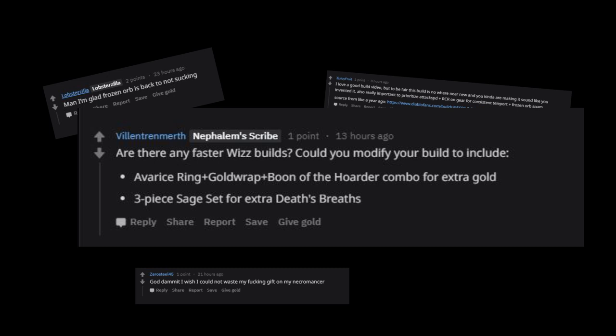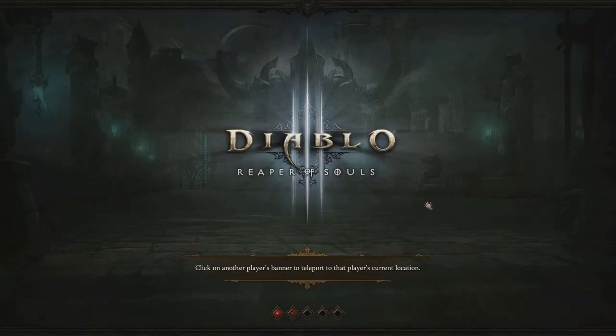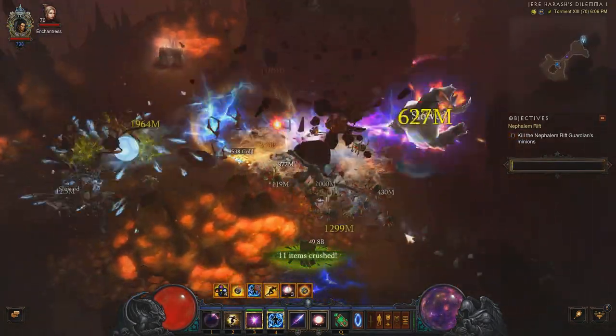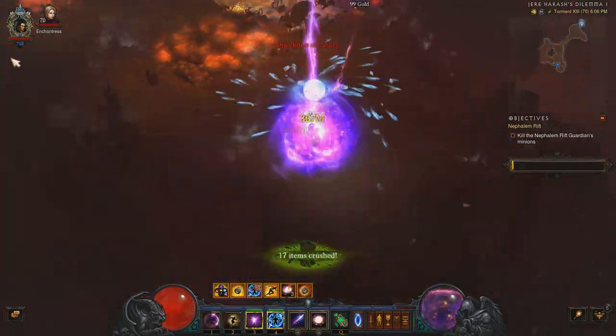And lastly, the purpose of this video: I want to address Villain Trenmurth's post — I think that's how you say your name. 'Are there any faster Wiz builds? Could you modify your build to include Avarice Ring, Gold Wrap, Boon of the Hoarder for extra gold, or a three-piece Sage for extra death breaths?' The short answer is yes, but the purpose of this video is to investigate that further and break down with actual numbers if that is truly a viable solution.